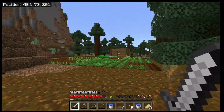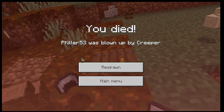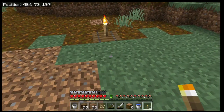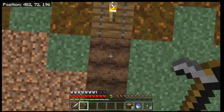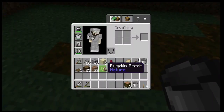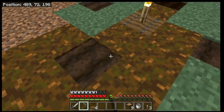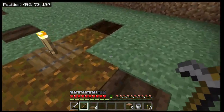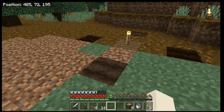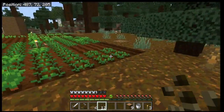Now we're going to work on melons and pumpkins. Once again, place the trap door over the water with the torch on top, skip a block from there, till the land, and do that on all four sides. We want there to be a block surrounding each plot because that's how melons and pumpkins grow. We've only got one pumpkin seed for now. Pumpkins are found in colder biomes while melons grow almost exclusively in jungles.